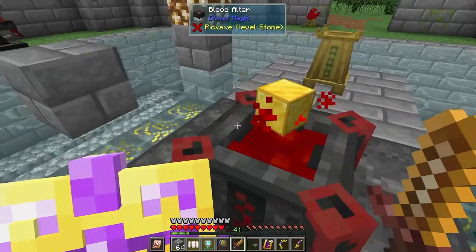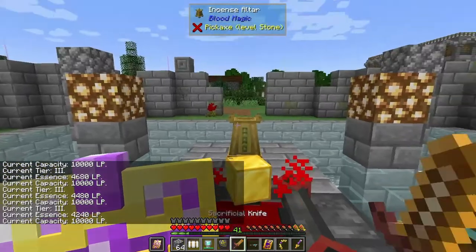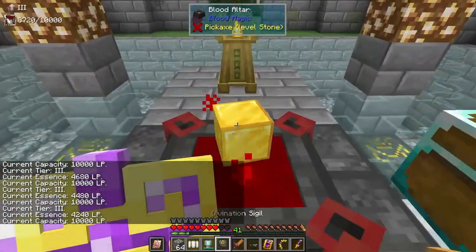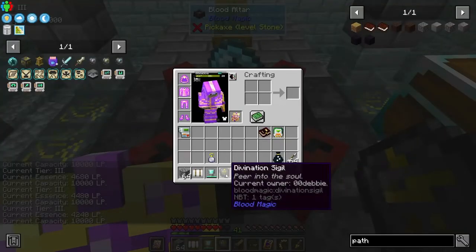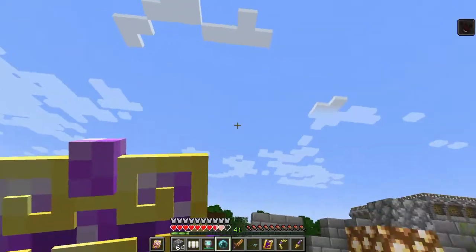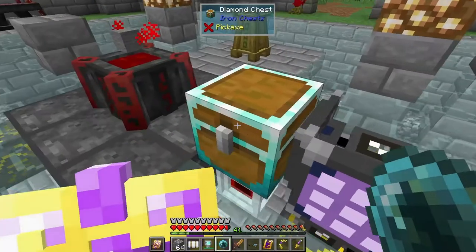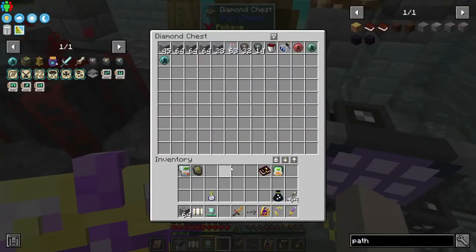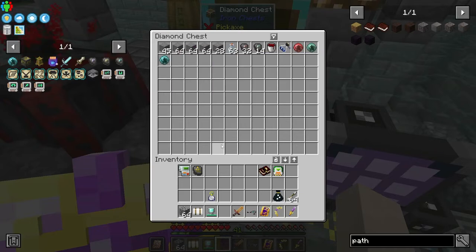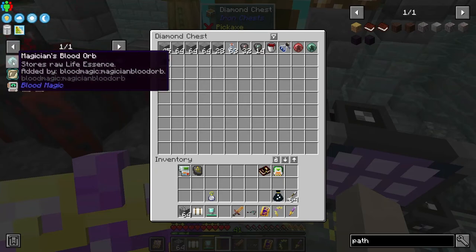With that incense altar and being able to get a big hit like that all at once — oh my God, can I click this enough times to keep it going? That makes such a huge difference. There we go — look at that. The magician's blood orb! Got our magician's blood orb and our runes of self-sacrifice.